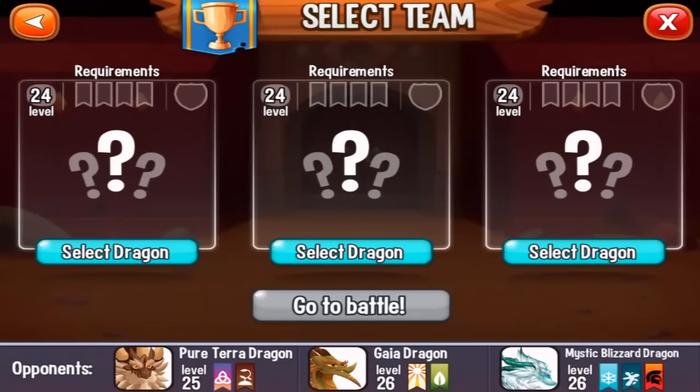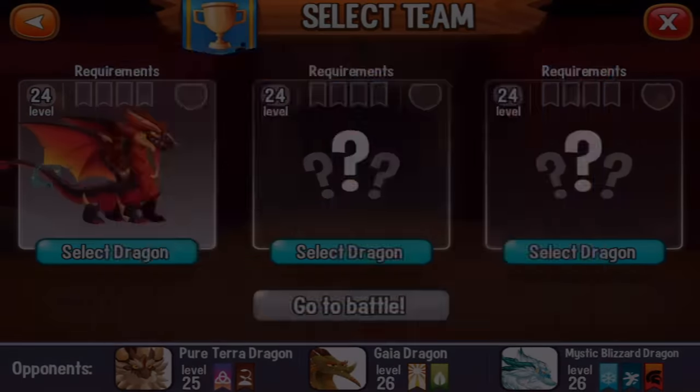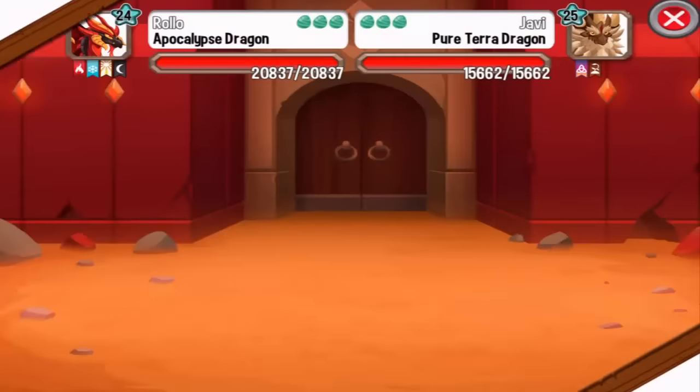Very nice dragons. We need at least level 24 dragons. So let's select my Apocalypse Dragon, then my Promethean Dragon and then my Legacy Dragon. And let's go to battle.